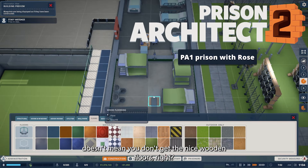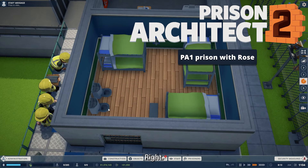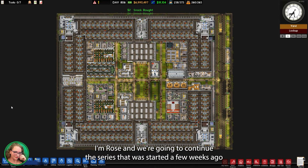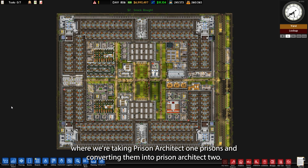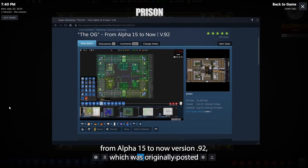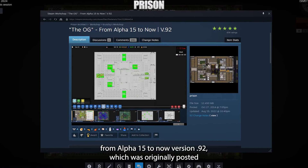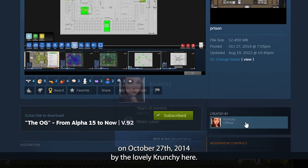Just because you're in a holding cell doesn't mean you don't get the nice wooden floors, right? Hello and welcome to another video here in Prison Architect 2. I'm Rose and we're going to continue the series that was started a few weeks ago where we're taking Prison Architect 1 prisons and converting them into Prison Architect 2. Today we are going to tackle the OG from alpha 15, now version 0.92, which was originally posted October 27th, 2014 by the lovely Crunchy.